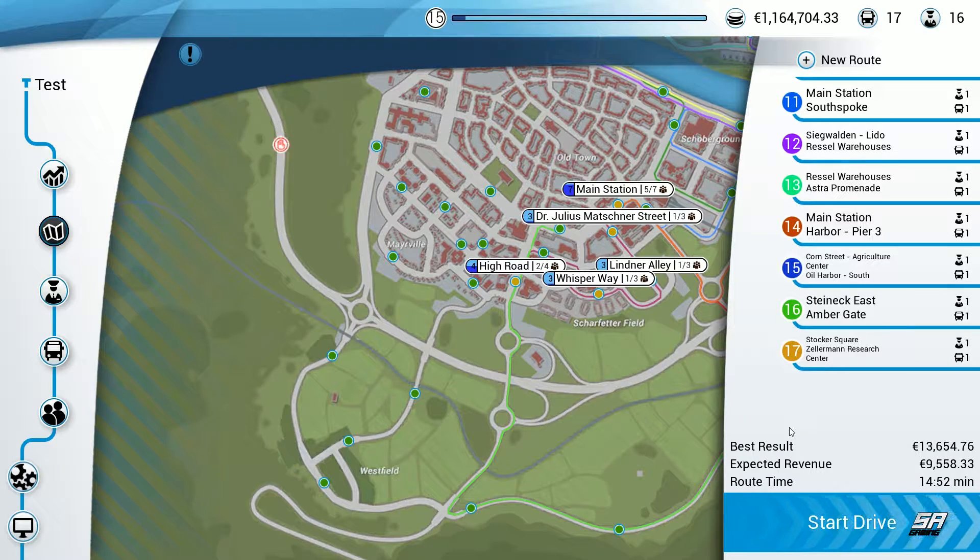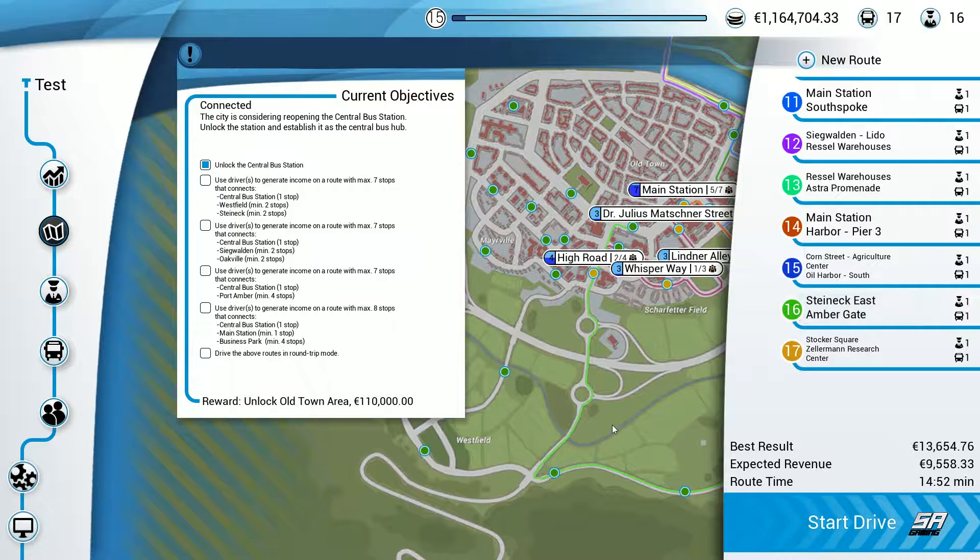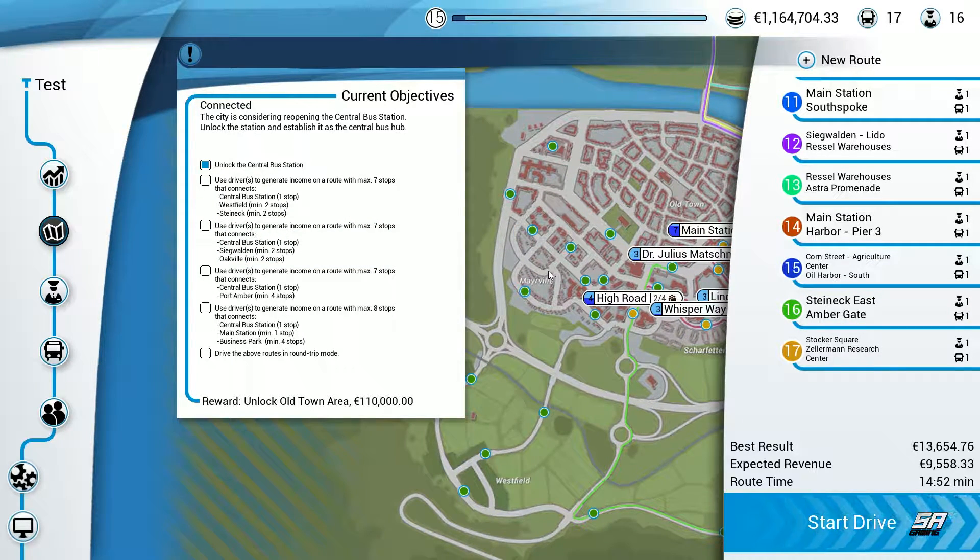Hey, what's up guys, Steve here and welcome back to another episode of Bus Sim 18. Following on from the last episode, we've opened up a few new areas - Westfield, Mayorville, and the new central or old central bus station.